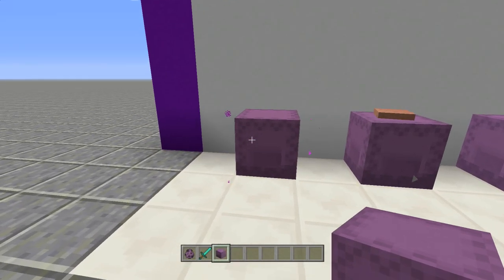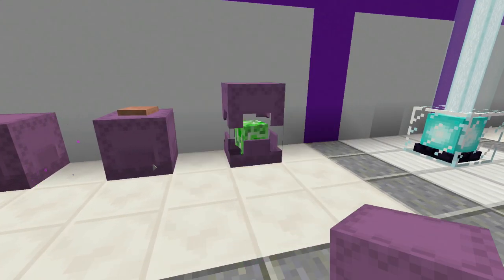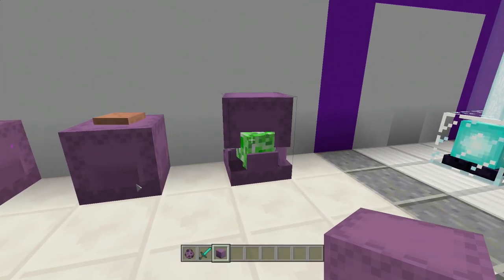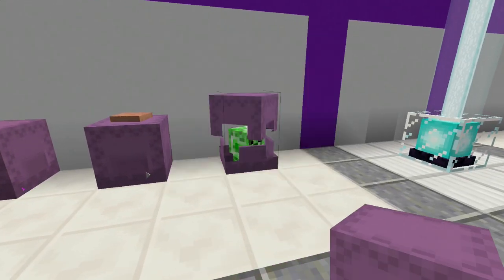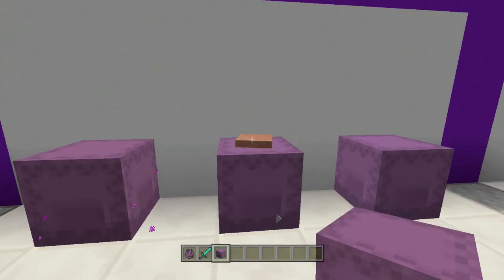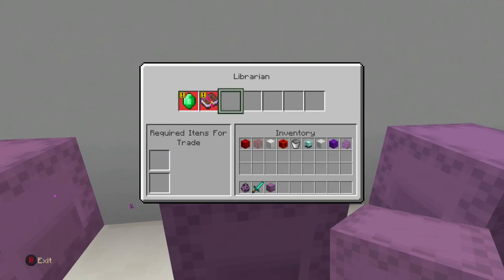So we can place mobs inside of shulker boxes very easily. You do have to name tag them though — I actually forgot to name tag them and they both despawned. So if you are using a mob that can hurt you, just make sure you name tag them. Inside this one we have a little creeper. I should have actually color coded — made that one black and that one green for the creeper.